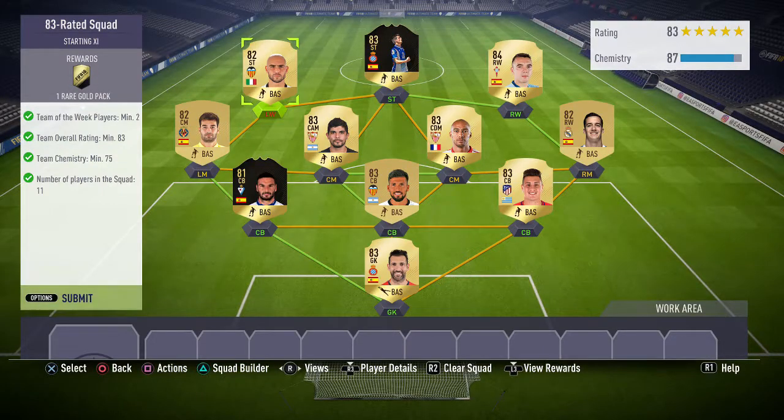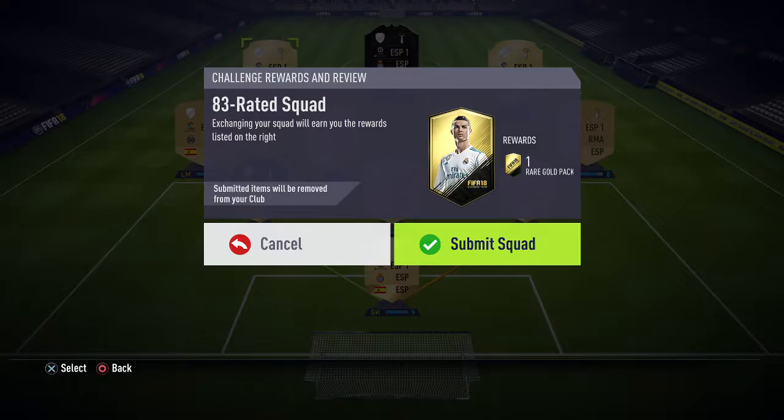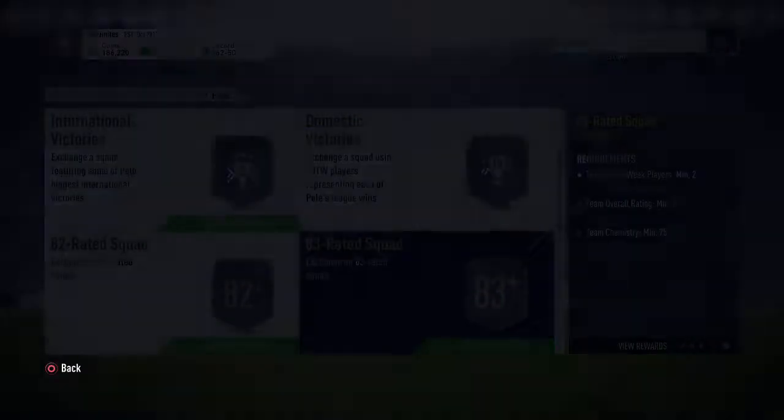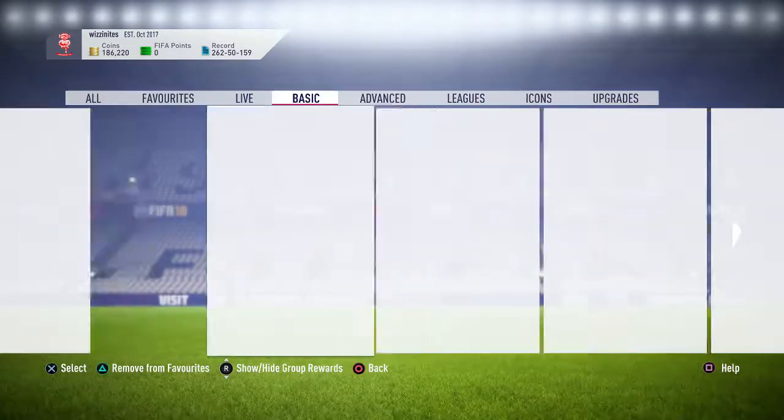So that's no loyalty and fairly cheap — it's the cheapest I can find it. Let's submit and see what we get in our pack. Yes, one rare gold — it'll give me something rubbish, won't it? As it always does.